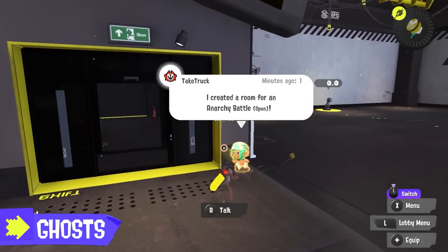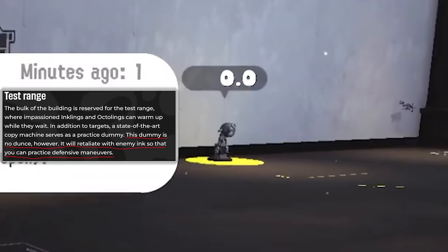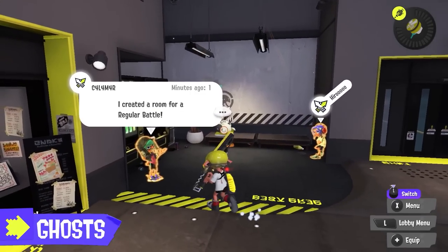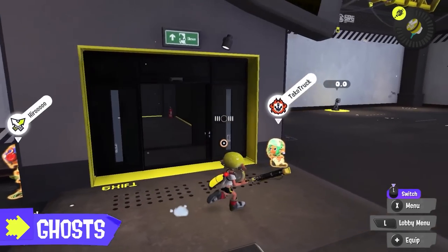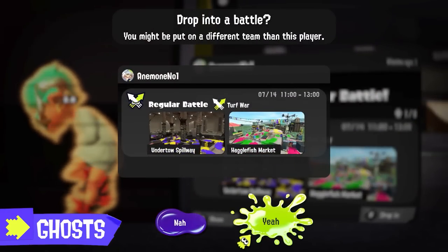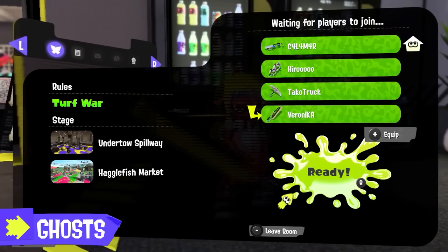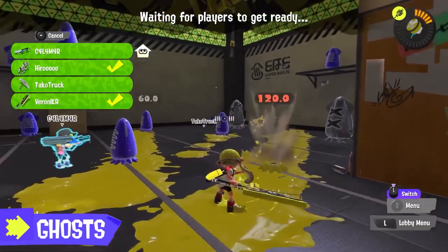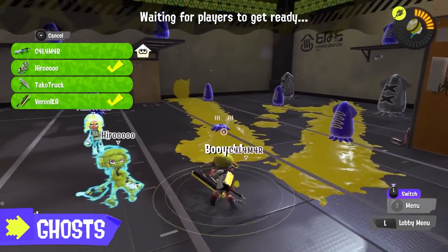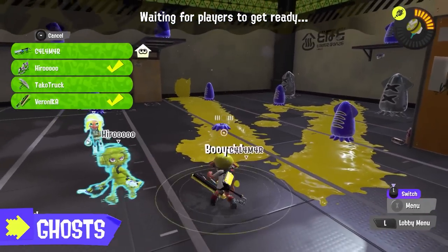There's a weird piece of machinery in the training room that wasn't mentioned in the Direct, but thanks to the website we know more — apparently it can retaliate with enemy ink so you can practice defensive maneuvers. Another new feature is ghosts, which are basically a way of showing what your current online friends are doing. If they're in a turf war or have an anarchy or private lobby open, their ghosts will show up. You can talk to them and join right from this screen. You can also start a turf war with friends and guarantee all of you are on the same team, and send invites to friends.